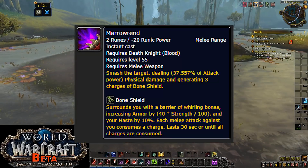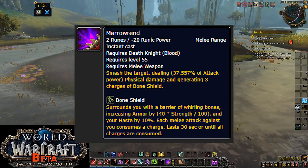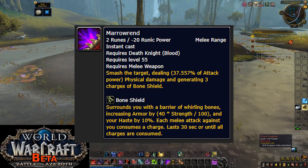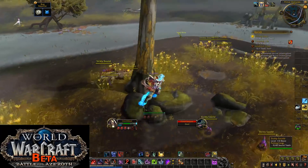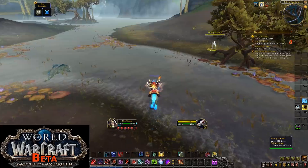On to what's changed. Marrowrend now increases your armor by a percentage of your strength. This doesn't really mean a lot in gameplay terms, but it does have two important effects. First, strength is a direct defensive reduction stat, which is good design.